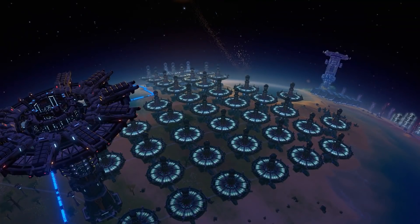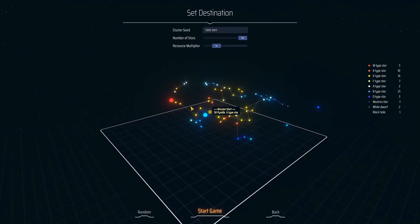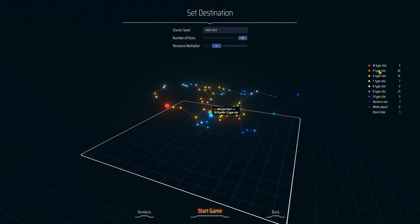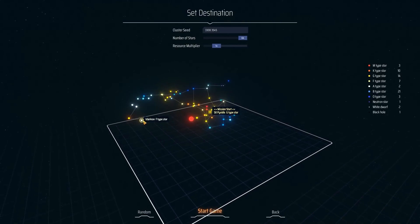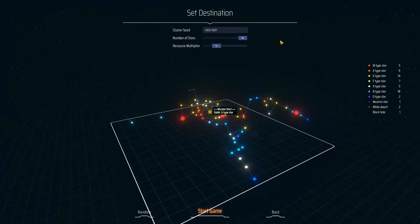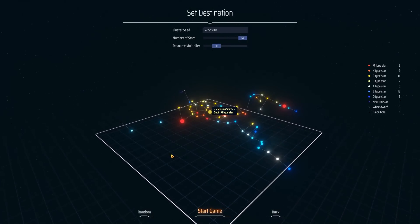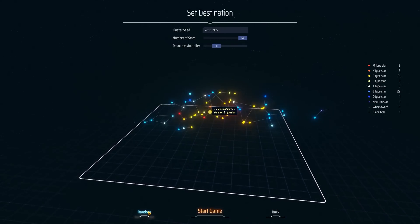The scale of the game is obviously massive. The game is randomly generated, so the first thing you do is generate a random universe — you can make it really massive or relatively small. Each of these stars has multiple planets orbiting around them, so even the smallest universe is already pretty massive. There's all kinds of stars, from neutron stars to white dwarfs to black holes.